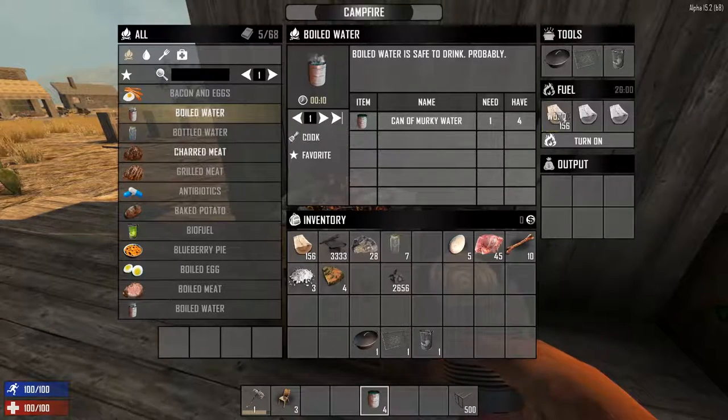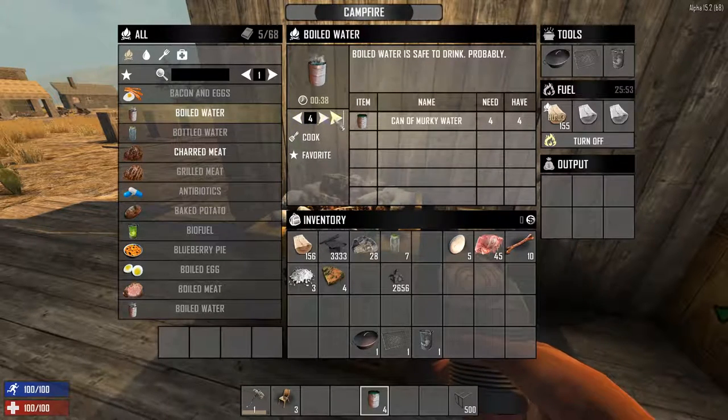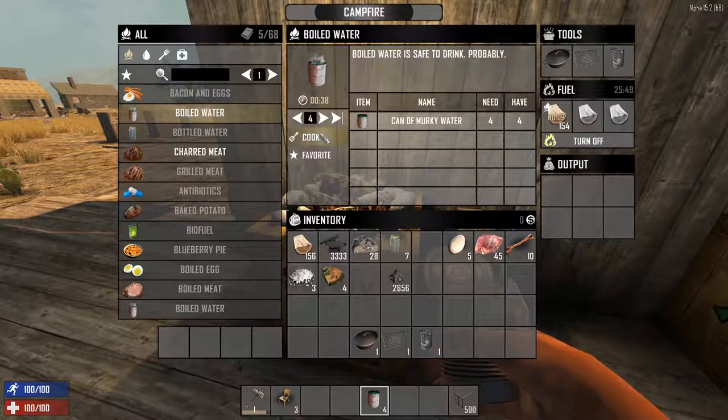Let's head back to our campfire. We'll add some fuel, turn it on, and then on the left-hand side it'll show us which recipes we can make. Since we have some murky water, select boiled water, then the arrows for all, and then click cook.